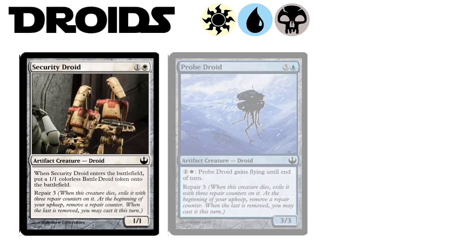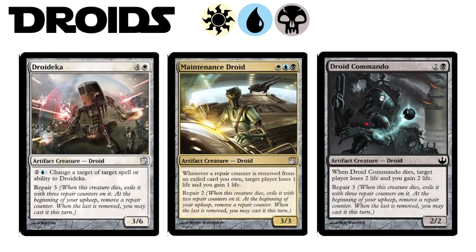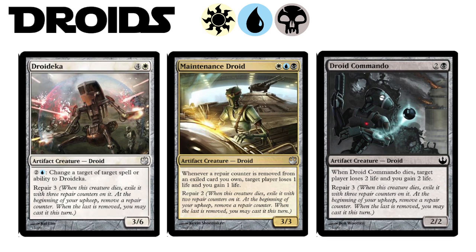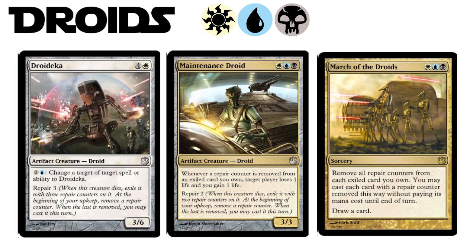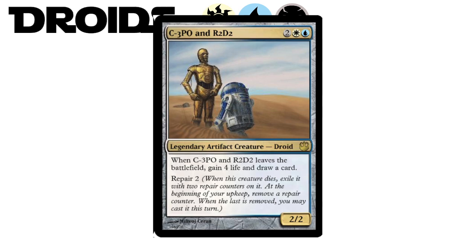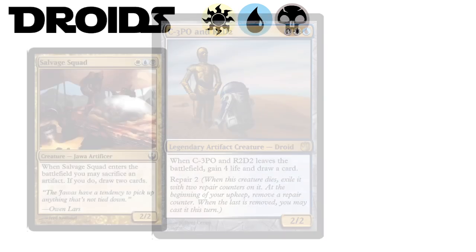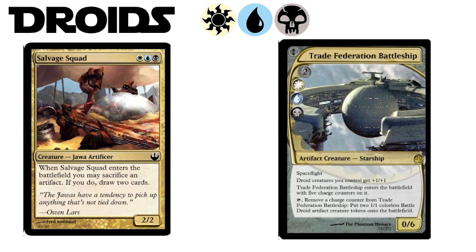We got Security Droids and Probe Droids, Droid Commandos, Droidekas, and the Maintenance Droid is a fantastic payoff as it punishes your opponent while you wait for your droids to return. Don't want to pay for them again? Why not get them back instantly with March of the Droids? The big flavor win for the droids is the two most iconic — R2 and C-3PO are fantastic. You want to get them in harm's way and they will reward you for it. Even the Jawas join the fun with cards like Salvage Squad. The faction's sweet starship is the Trade Federation Battleship, no less.